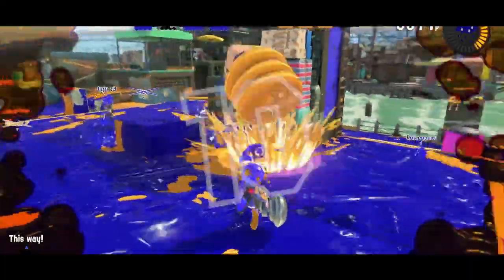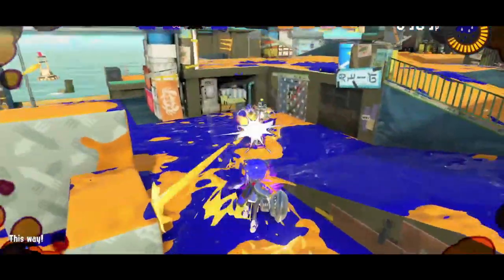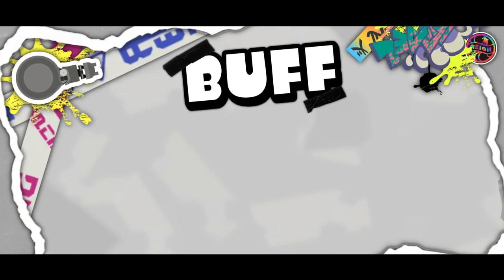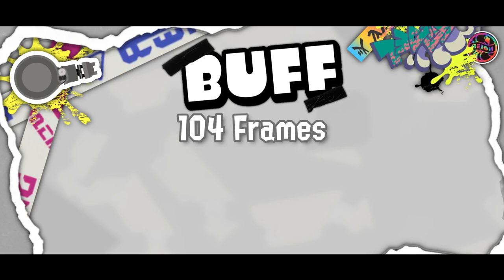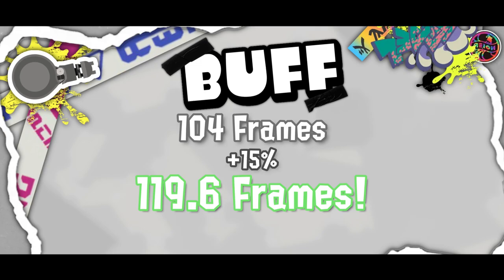Nintendo must have wanted the Nautilus to be the be-all end-all Splash-o-Matic counter, because now with the buff it got, it shreds Crab Tech even more thanks to its better firing duration. The total firing duration of the Nautilus was 104 frames in Splatoon 2 and Splatoon 3. Now, if we take this number and increase it by 15%, we get 119.6 total firing frames.